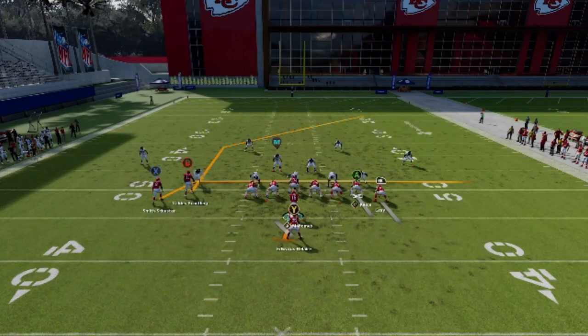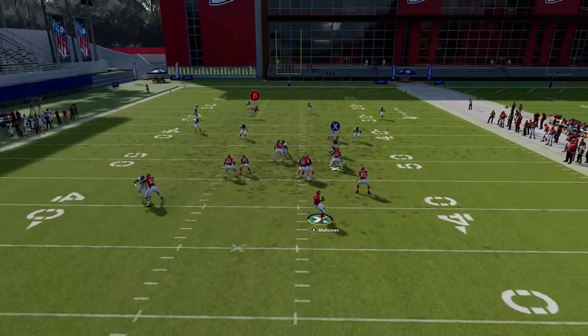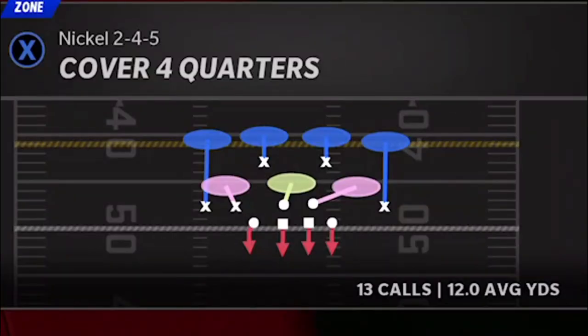I tried Cover Four first to see if it hit a home run. Against Cover Four regular and Cover Four Match, Cover Four was pretty easy: block both tight ends, put the X route on a drag, and it's an easy one-play touchdown. The window isn't the biggest, but the B route does get past the cornerback — it works.